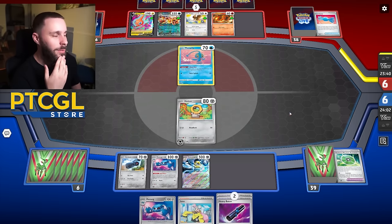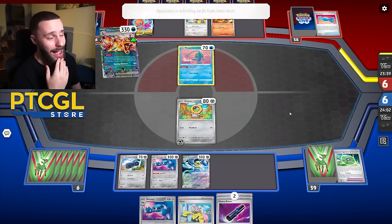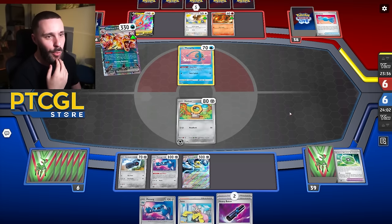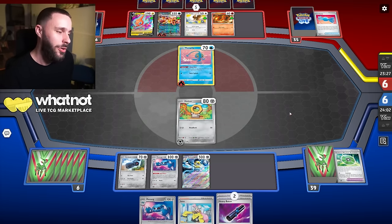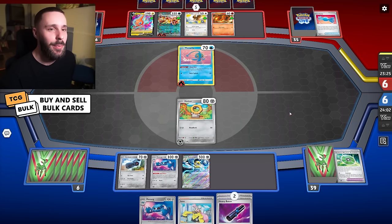They're going to Rare Candy straight into Zard here. I'm going to be surprised if they get a Boss somehow, because this deck usually finds answers no matter what. It's a shame it's all Zards. I mean, it does make sense at this level — I'm not surprised I'm coming up against Zards all the time.